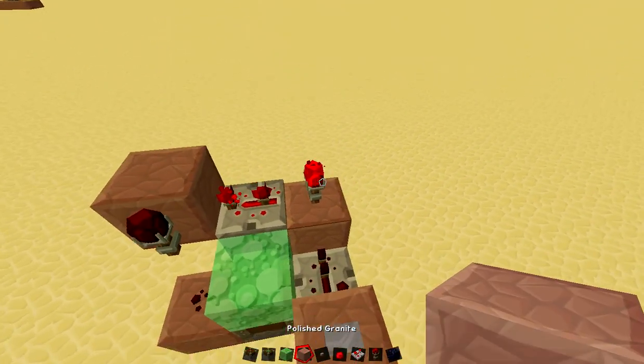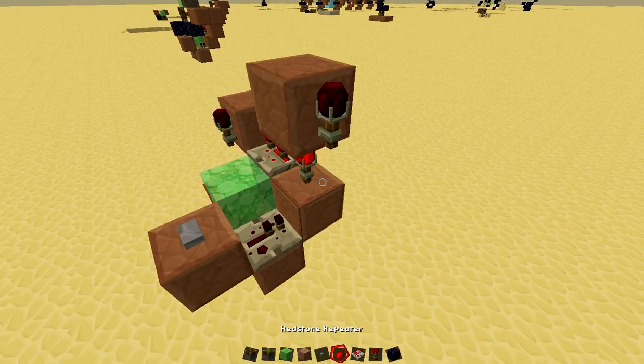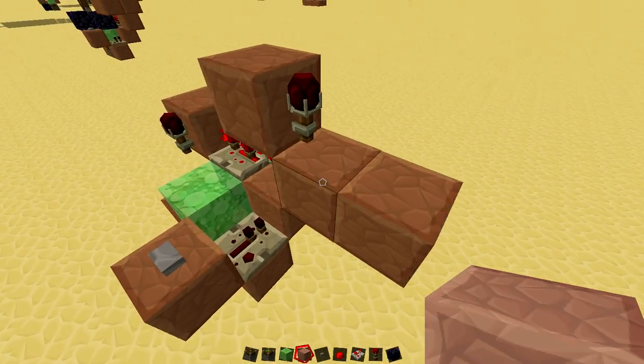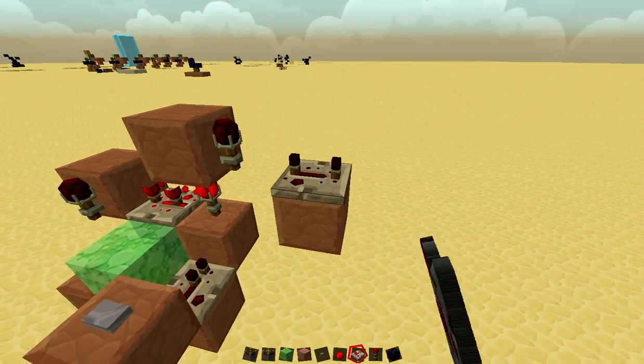And then you're going to want to go up, place a block on top of this redstone torch, place a redstone torch right there, put two pieces of dirt right there — or your block — and break that, set that to four ticks.